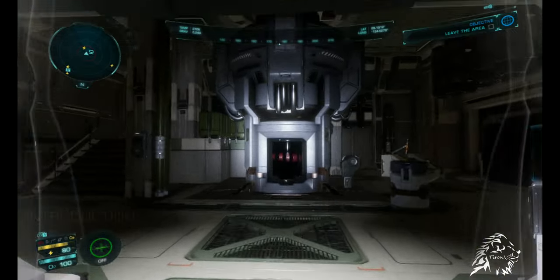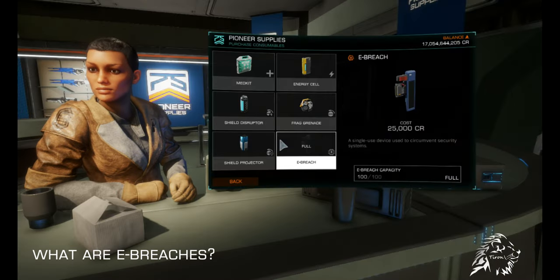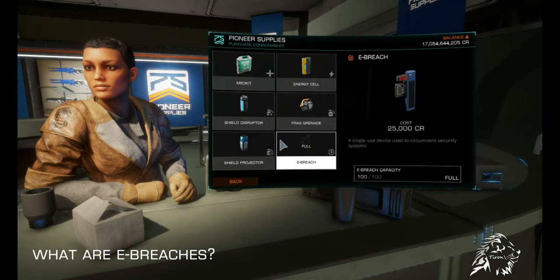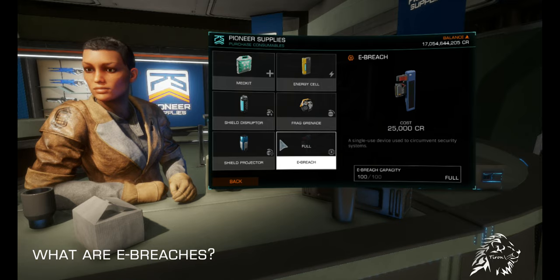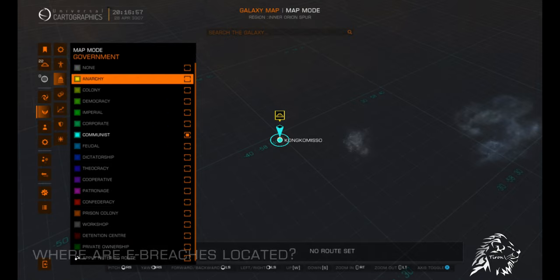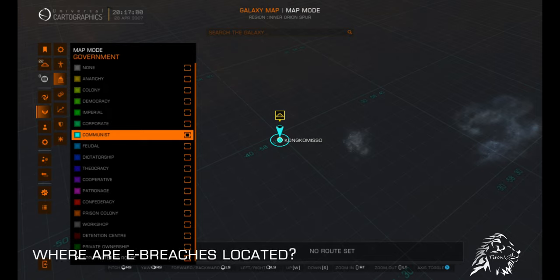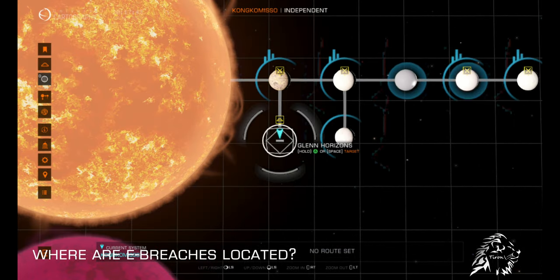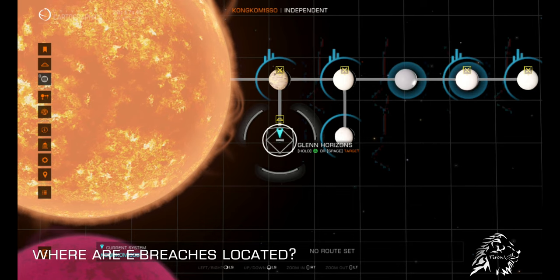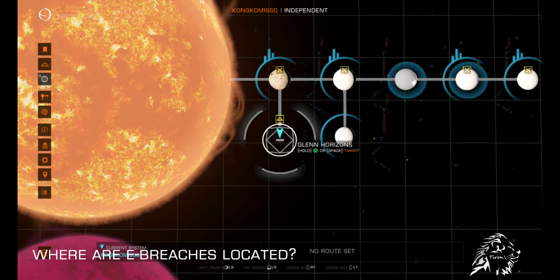First and foremost, what are eBreeches? Simply put, eBreeches are a consumable item that allows commanders the ability to hack into secured technological devices. Commanders can purchase eBreeches from communist systems within their Coriolis starport at the Frontier Supply for 25,000 credits each.